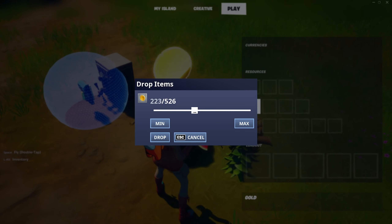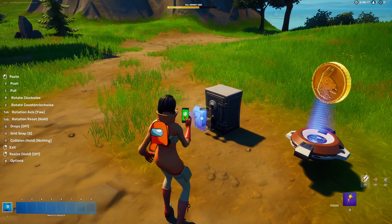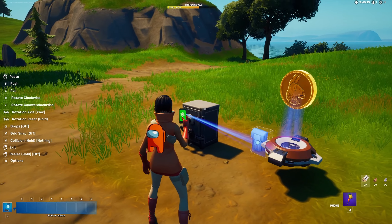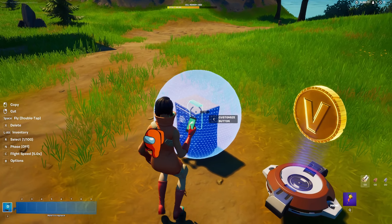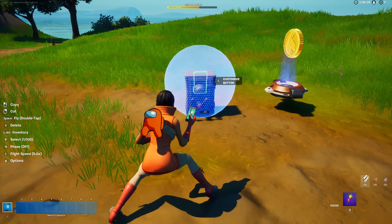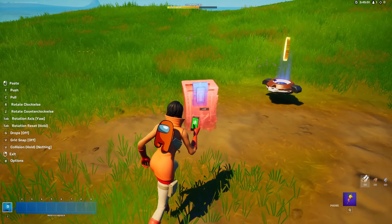Remember to put the button inside the safe, or you can put it on it like that so you can select them both. Then you can place them and copy-paste.